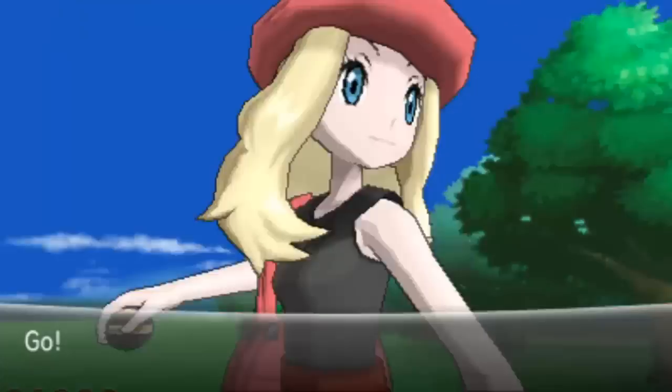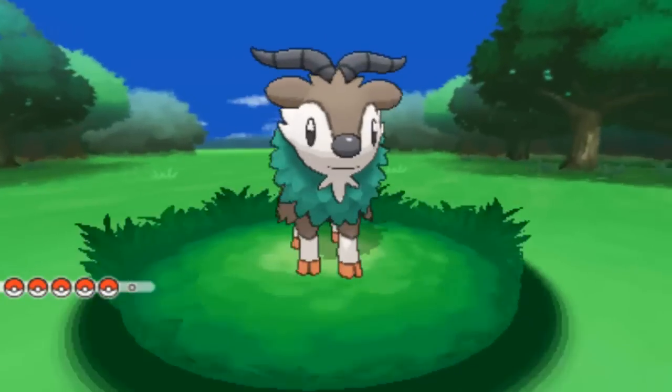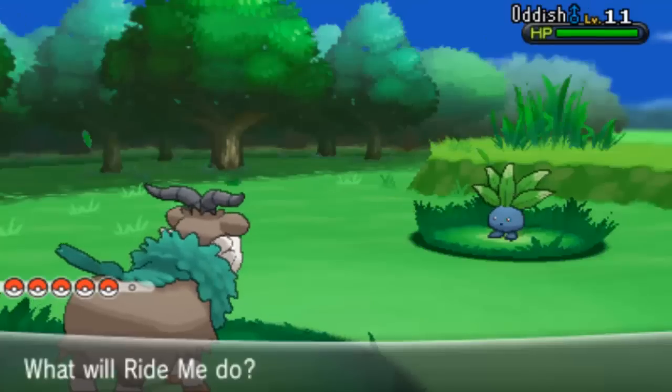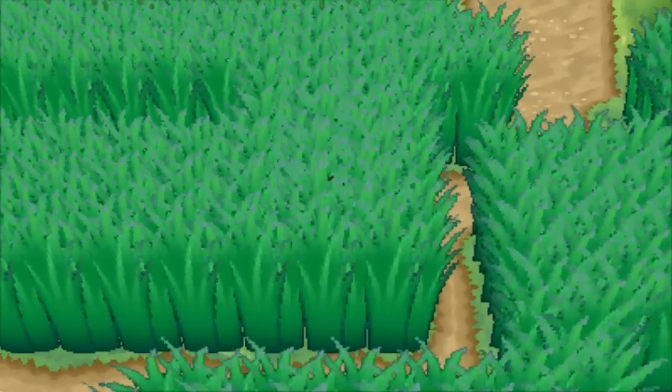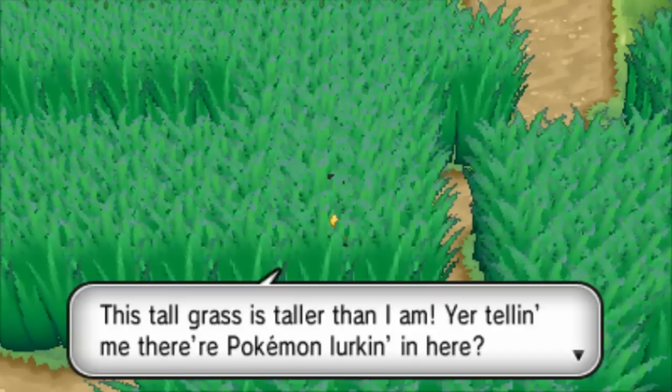An Oddish! This is the first time I've seen an Oddish, though technically I've seen one — I'm just a bit further in the game now. Okay, run. Let's have a look around. I know there's an HM or TM in here. There's a person — I thought it was one of those yellow item balls. There might be a trainer.